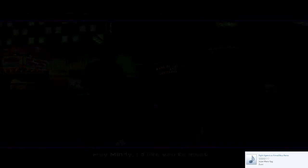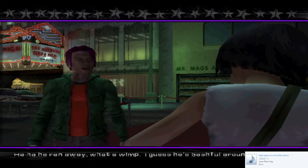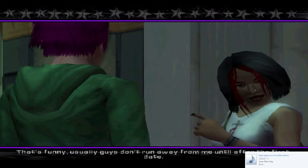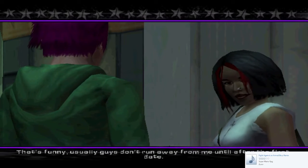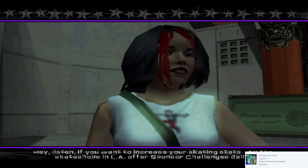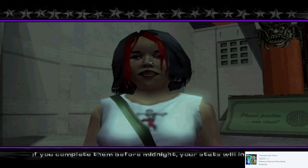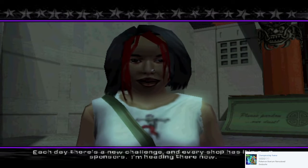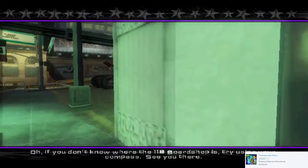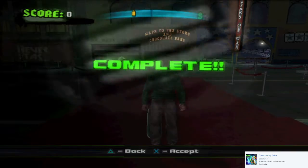Joe, will you introduce me to Mindy? Alright, follow me. Hey Mindy, like you to meet Ian. He ran away — what a wimp. Guess he's bashful around the ladies. Usually guys don't run away from me until after we've gone on a first date. Hey listen — if you want to increase your skating stats, all the skate shops in L.A. offer sponsor challenges daily. If you complete them before midnight, your stats will increase. Each day there's a new challenge and every shop has its own sponsors. Try using your compass to find the 118 board shop.